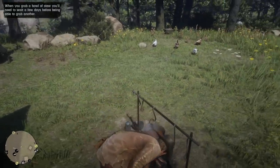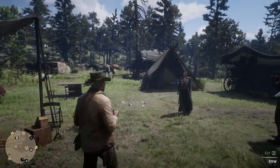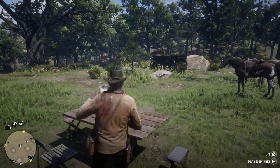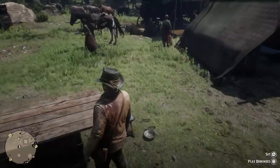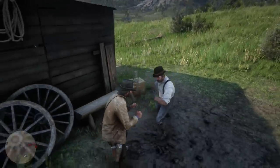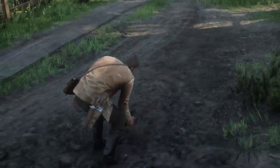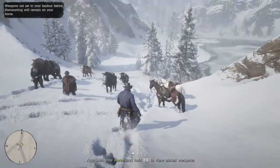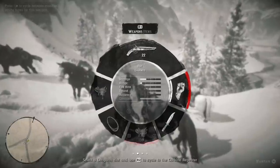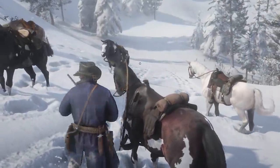Feeling hungry at camp? Arthur will actually spoon himself up some stew from the pot, then walk around and eat that stew bite by bite at your leisure. And then he drops the bowl on the ground — because I guess we were raised in a barn, Arthur. We've all gotta live on this hill, man. Pick up after yourself. Did that mean old bandit punch your hat right off? Better go pick it up and put it right back on your head like that's an easy thing to do. You want to head out on foot but then you realize you forgot your rifle? Just head back to your horse and watch Arthur grab the rifle off of his horse's saddle and sling it over his shoulder.